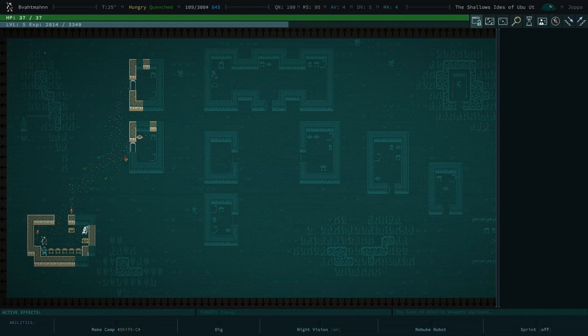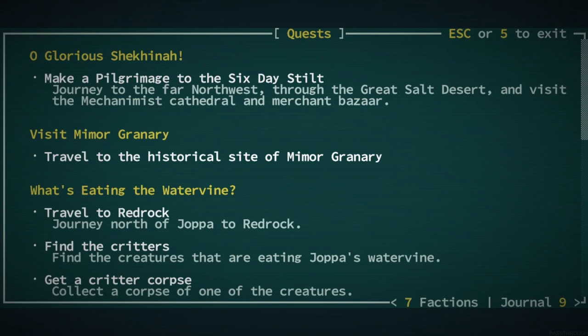Hello and welcome back to Caves of Qud with Galen. We're checking what our current task is by hitting the Q button. We could make a pilgrimage to the six-day stilt, travel to the historical site of Mimor Granary, or — we haven't done Red Rock yet. This seems like a thing we should do.